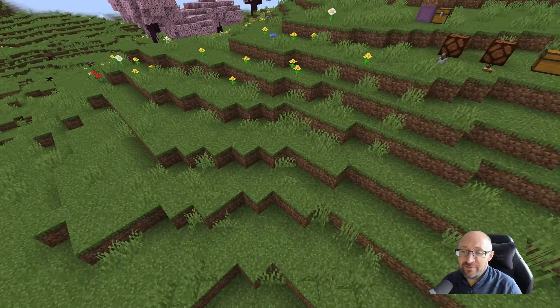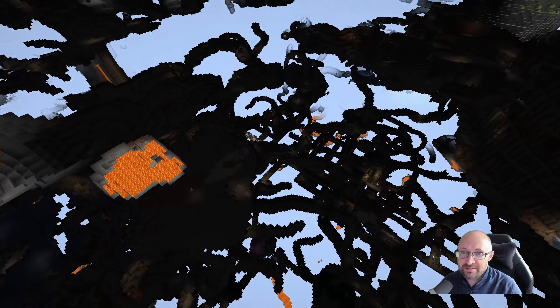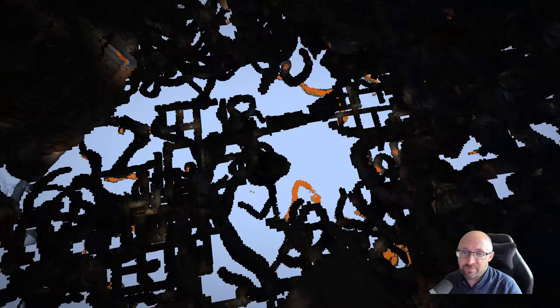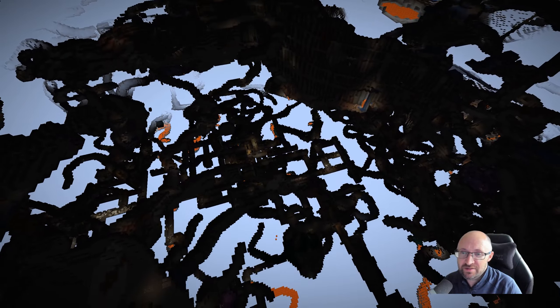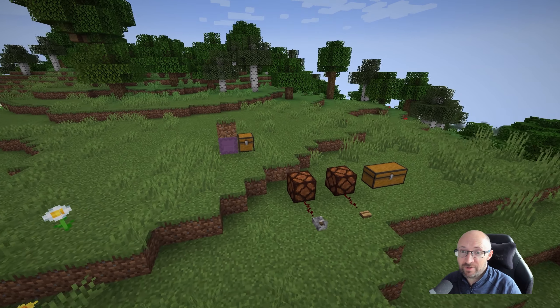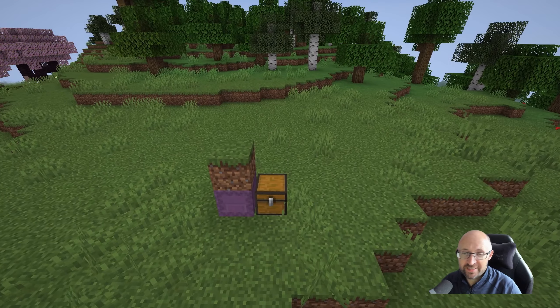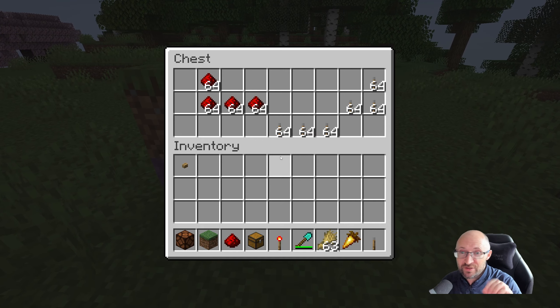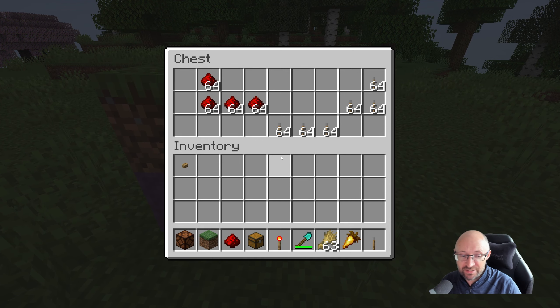You can also fly through blocks and take a look underground, for example, and find if there's any structures nearby. There's some mineshafts down there by the looks of it. There are actually a couple of things you can interact with whilst in Spectator Mode — you can't do anything with them, you can only look, but it is super useful. The first one is chests, that's pretty useful.